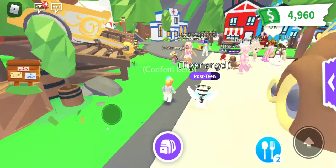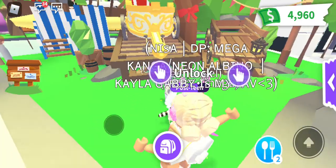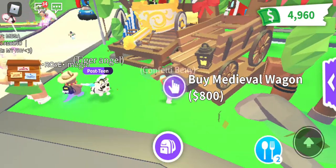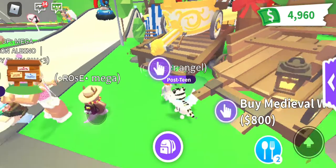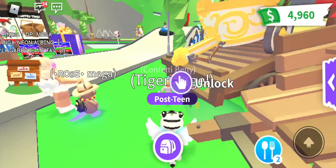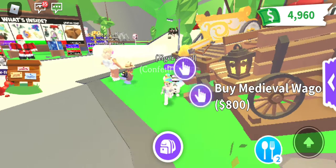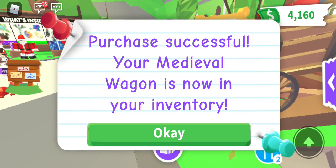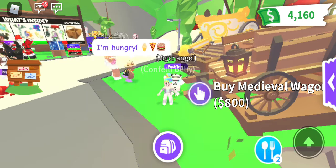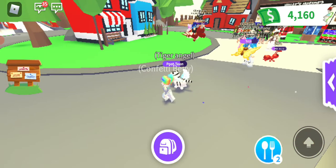So here we go — we have this medieval wagon for 800, and then we have the Emperor's one here, which you can get for 250 bucks. I think I'm gonna have to think about that one. But I am gonna buy this one, the medieval wagon. It's in my inventory now. Let's go over here and open it up.